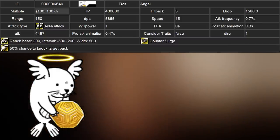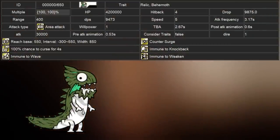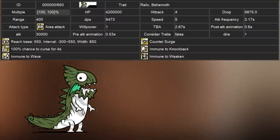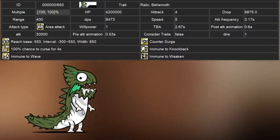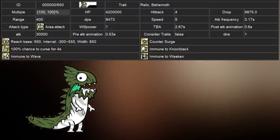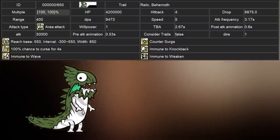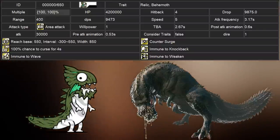While these are their 100% stats, they have only appeared at 250%. Last is Iberujon, a Relic Behemoth enemy with 4.2 million health, dealing 30,000 damage with 9,473 DPS. They stand at a range of 400 with an Omni Strike going from 550 to negative 300 range. They curse units for 4 seconds and are immune to Weaken, Waves, and Knockback. They have 4 knockbacks, move at a speed of 5, and also have the Surge Mirror ability. The Monster Hunter reference here is Deviljoe, due to their aggression, nomadic nature, drooling mouth, green coloration, and breath effect referencing Deviljoe's dragon breath attack.